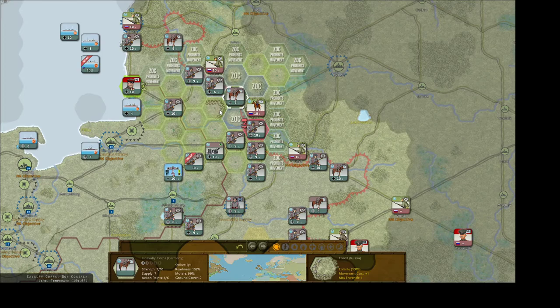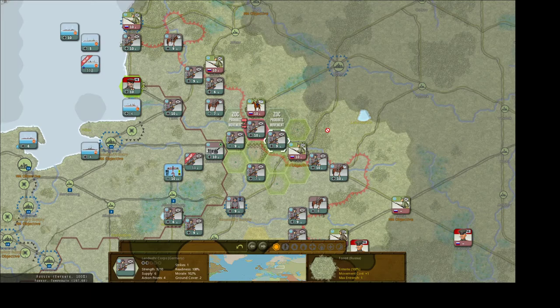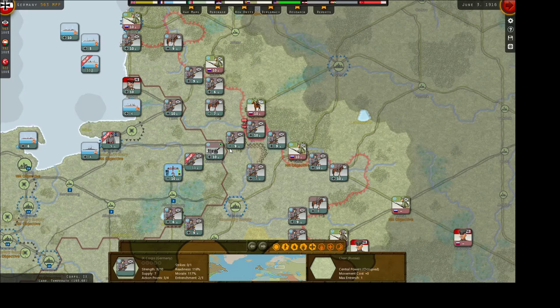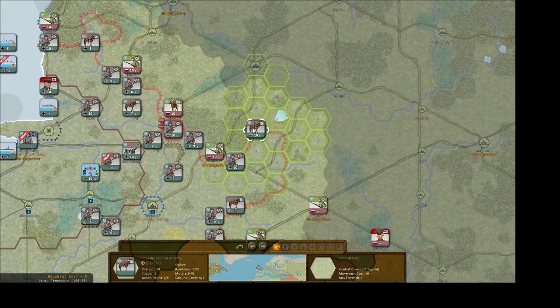We lost a guy — damn. Let's not attack here. We're going to move these marines back to Königsberg — they're going to be our invasion force. I'm going to send these guys to recon ahead a little bit and we're going to see if we can make a pocket here.